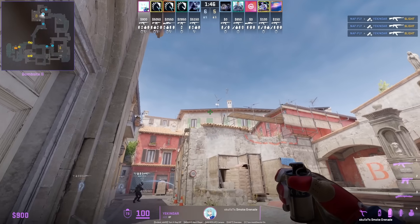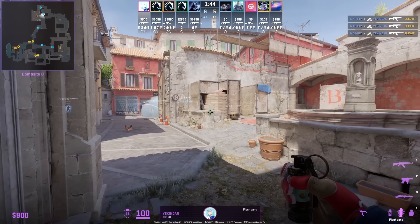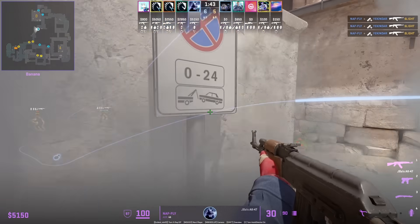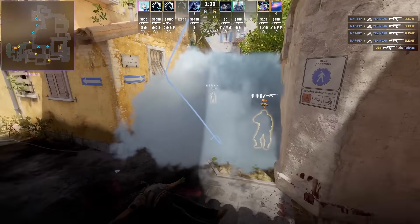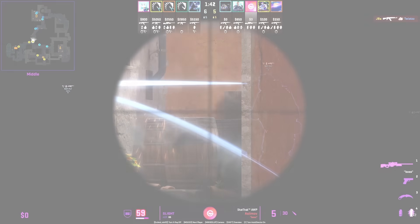If you watched my video yesterday, I showed Naf throwing this T-stair smoke. Here we're going to see that Kinder follows up with this flash for banana, and you can see Naf peeks off the flash, which wrecks that T-offer standing there.